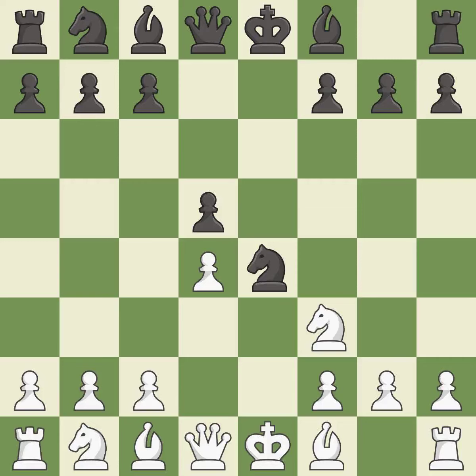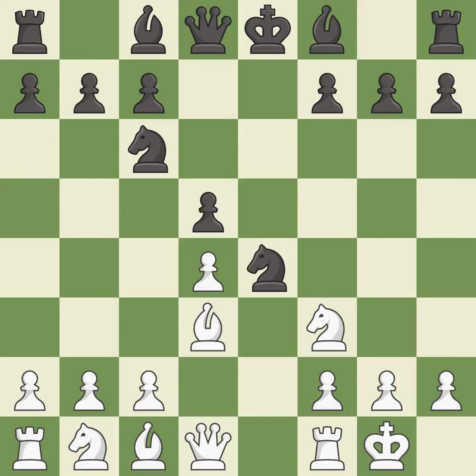d5 takes space in the center, defends the knight on e4, and controls the c4 square. Bd3 develops the bishop, attacks the knight on e4, and prepares castling. Nc6 develops the knight toward the center, attacks the d4 pawn, and controls the e5 square. Castling gets the king to a safer square, out of the center of the board, while also developing a rook.